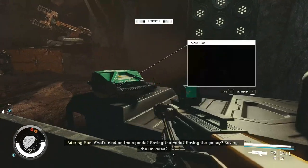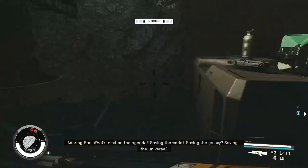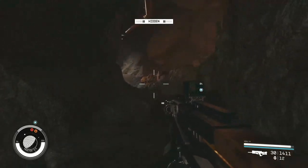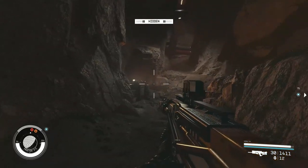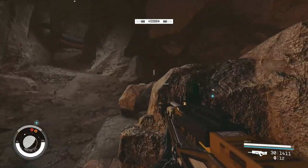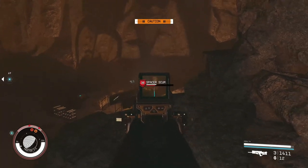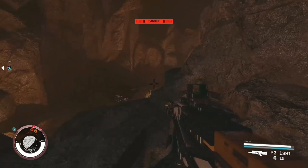What's next on the agenda? Saving the world, saving the galaxy. Adoring Fan — you need to be quiet, my dear. We're hunting rabbits. Even though we're not — we're actually hunting spaces. Hello. It's me. I've come to kill you. Help me! I've reloaded. Well, they know we're here. We really need to get a better scope on that — it's very annoying.